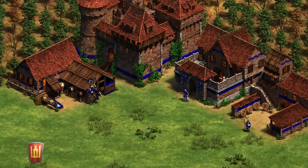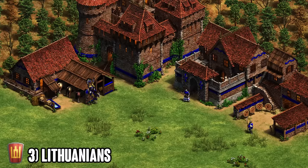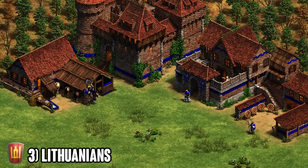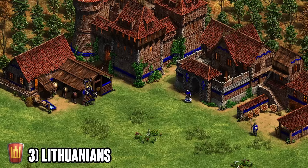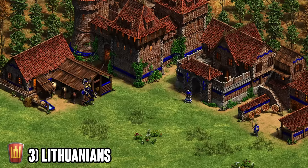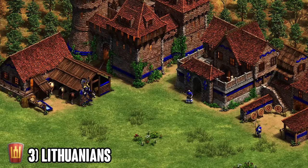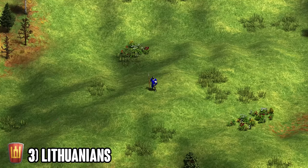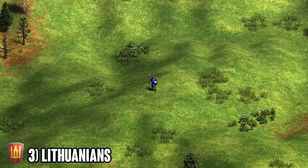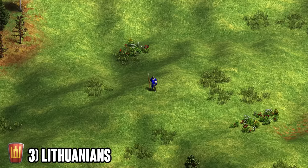Moving on to number three, we've got the Lithuanians. Similar to Magyars and Berbers, they have amazing Hussar with the Winged Hussar. However, Lithuanians are unique in that they've got insane trash options in terms of Skirmishers and Halberdiers as well. So it's not just the Hussar that's strong — the Skirmishers and Halberdiers really put in the work. What's crazy about the Lithuanians is that their Skirmishers not only have a lot of pierce armor, but they also move faster, giving you a double bonus that makes them insanely impressive in late game.